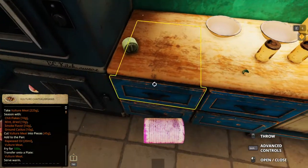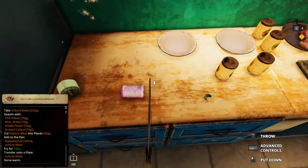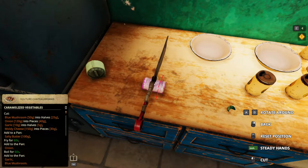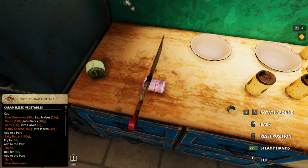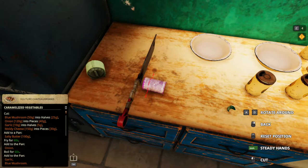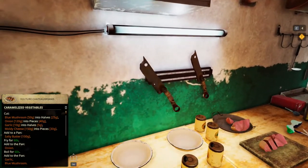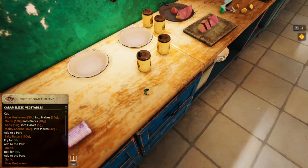Lastly, we need to cut this one — moldy cheese into 30-gram pieces, 150 grams into 5 pieces. Okay, I think that's it.